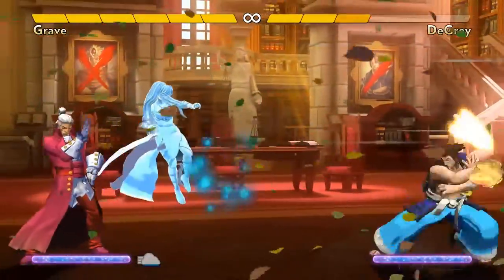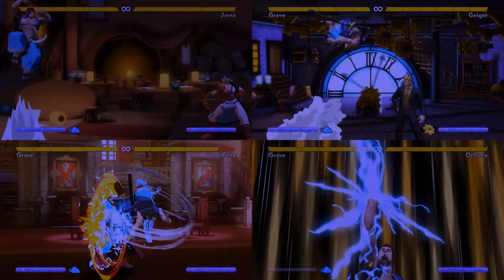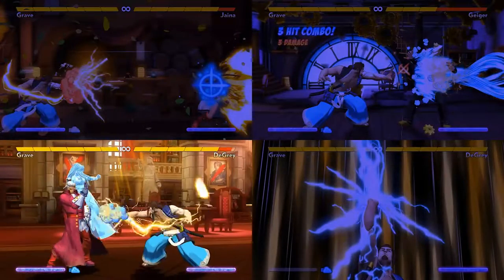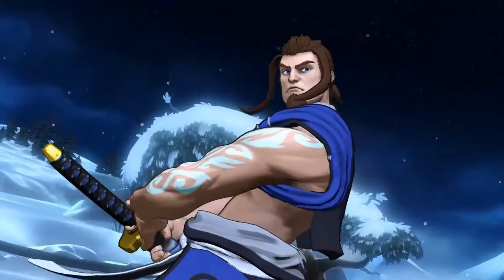During the wind, it's difficult for opponents to avoid taking block damage. Overall, Grave is a versatile character. He can keep opponents away, he can rush them down at least a little, and he can force block damage. He has few weaknesses and he can adapt to his opponent's strategies well. But can you?